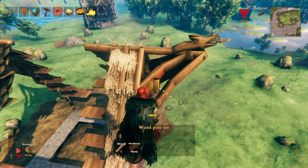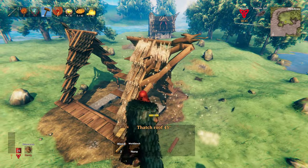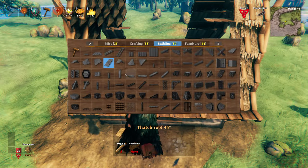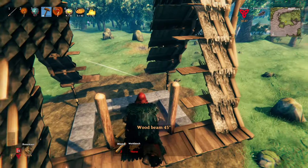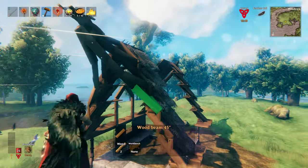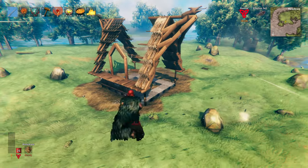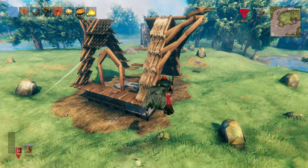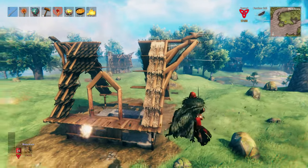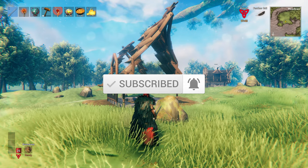That is how you build a pointy roof without mods. Of course there is a mod where you can rotate pieces in any direction, and rotate roof pieces to be super steep without this staggered look. But this is a helpful video for all of you vanilla players out there who just want a really nice way of doing it. You can make your floor plan whatever even or odd numbers you want and it will always meet up at this point. I hope you enjoyed the video — be sure to subscribe, check out some of my other tutorials, and comment below if you'd like any other videos. If you'd like specific videos on how to build specific things, I got a lot of requests for this pointy roof in more detail — so here it is. Join the discord server with the link in the description, and I'll see you in the next one. Cheers, Vikings.